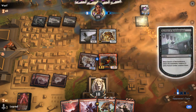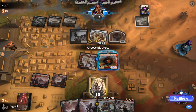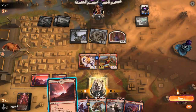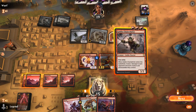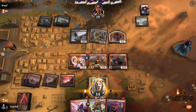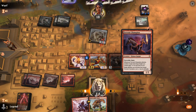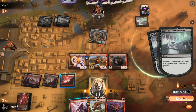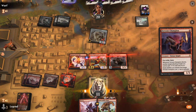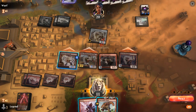Alright, Bastion — we'll give the opponent a bit of extra life. But Chainwhirler can clean up both 1/1s. Chain Whirls. Champion will grow the Steamkin, and more devotion — so we get to hit for 12 here.